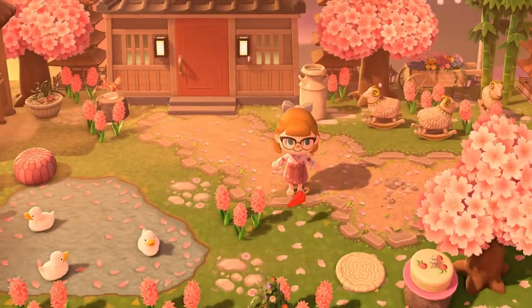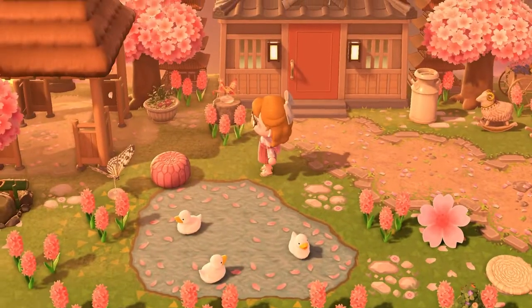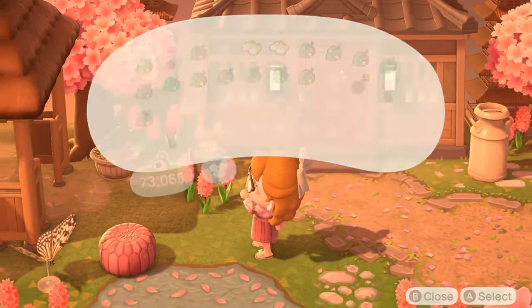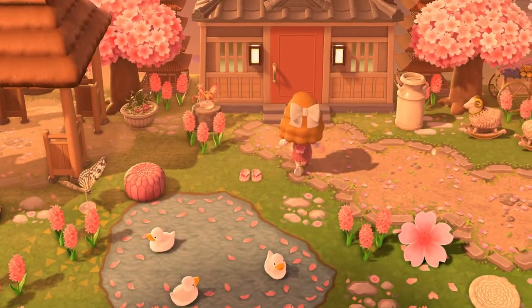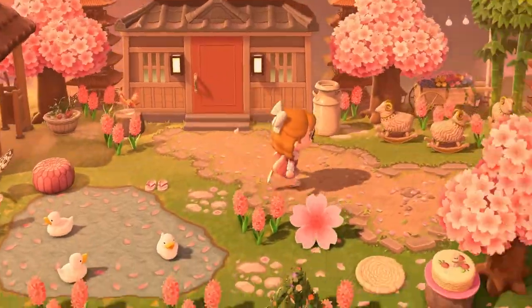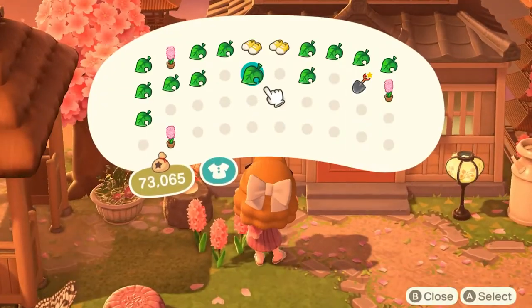I also really love how the Sakura parasol looks, so I wanted to add that, and these little sandals just looked so cute over here by the pond. I added a couple of blossom lanterns by the house to give more light to the area.